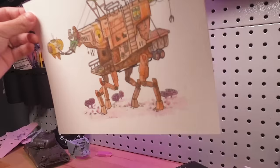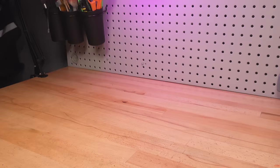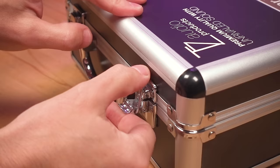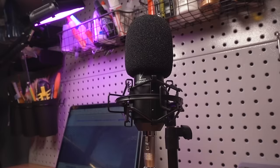Before we get to the build stage, you may have noticed that my audio for this video is especially crispy, and that's thanks to the Stellar X2 microphone from TZ. This condenser microphone does an absolutely incredible job of blocking out background noise and really honing in on just my narration, making it one of my favorite new tools for video creation here on YouTube. I used to have to jump through all kinds of hoops to get quality audio, but this microphone does all that for me. So if you're in the market for a top quality recording option, check out the link to the Stellar X2 in the video description.